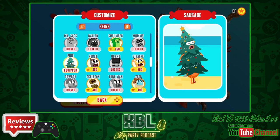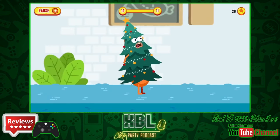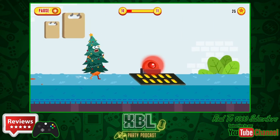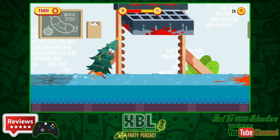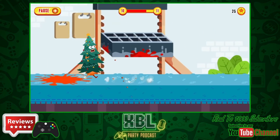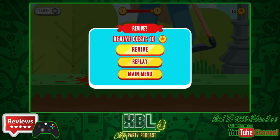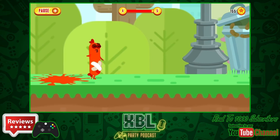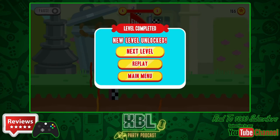You probably won't get a lot of life out of it solo, but this is one of those games you'd bring out at a party with a group of friends. Survival mode also has online leaderboards. There's a huge variety of silly obstacles to avoid — meat grinders, babies that smash you with a shovel, jellyfish that sting you, people cutting the grass, and all sorts.